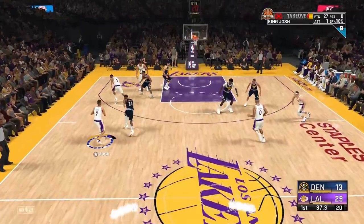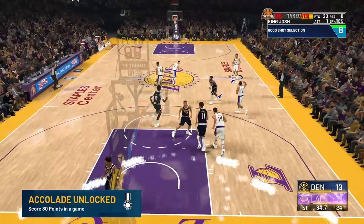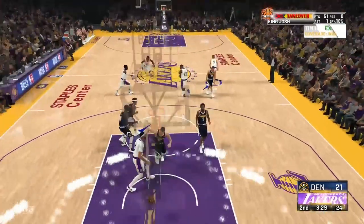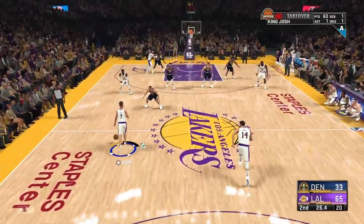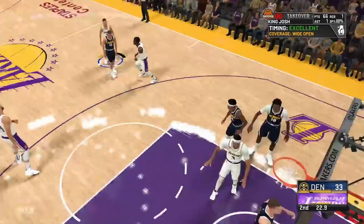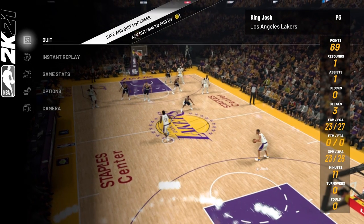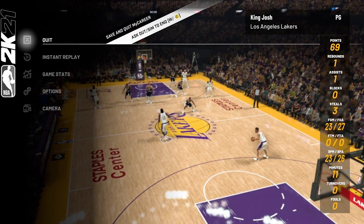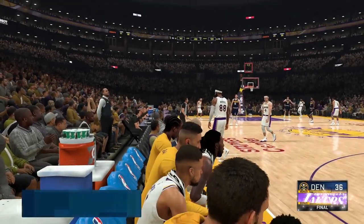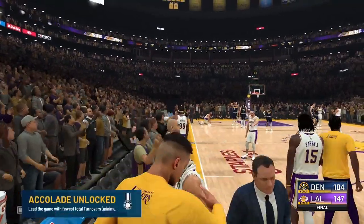Once you do get Range Extender, instead of just running up the court and stopping and pulling the shot, you can sprint up the court, press triangle and circle at the same time to do a pass fake, and it'll stop you on a dime so you can pull the shot. The defender doesn't know because of the pass fake and you'll be left wide open. Because your player tends to get tired late game, if you're up by 25 or more, you can just pause it and ask to sim out with VC — it ends the game and you get all your shooting badge progress, your VC, everything. It finishes the game and you can start a new one just like that.